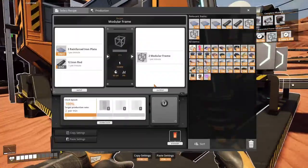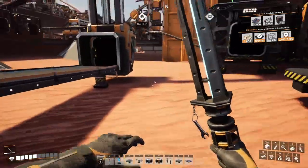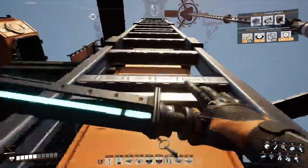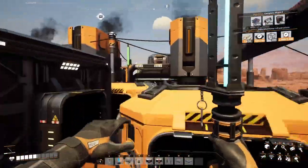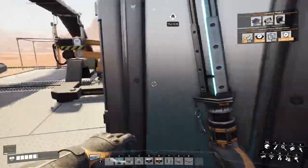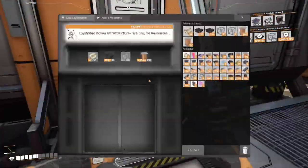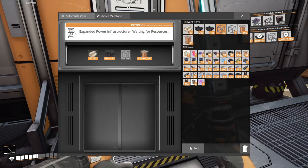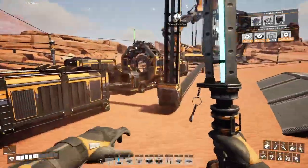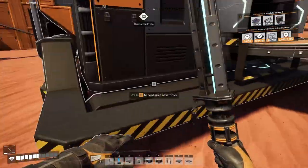Back at the base — no iron rod? I think I have some, and I have a lot of pieces being produced. Let's hop upstairs. First, fill things here. Modular frames — there were enough, and I'm also producing them. So that milestone can probably be fulfilled. Only 12 pieces in here; I'll check the other storage place shortly.